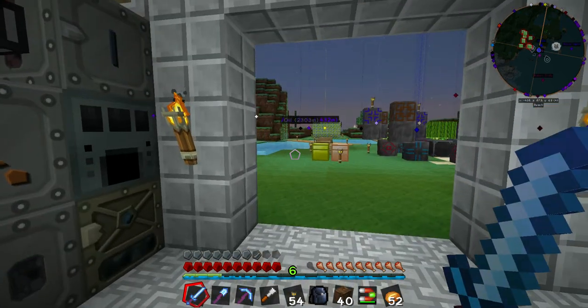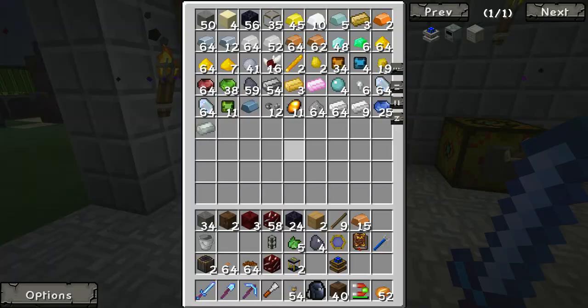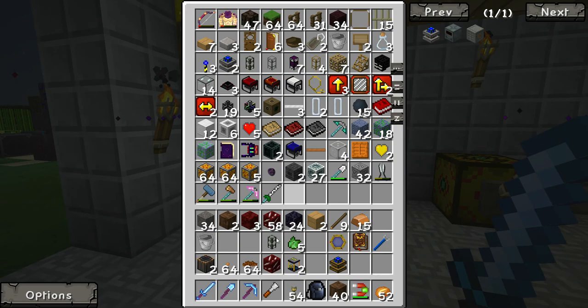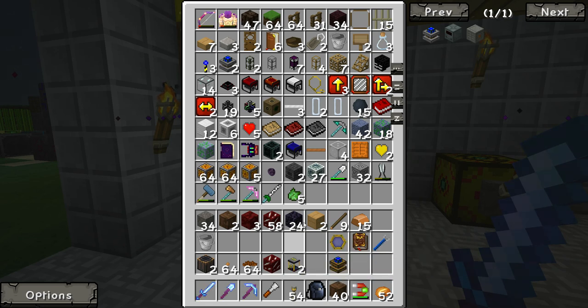Hello, this is Nishcry. Welcome back to another episode of Minecraft. What are we going to do today? I'll put a bunch of things away. I made two of these Ender tanks. This one's yellow. These will be for our fuel.